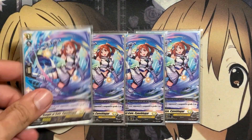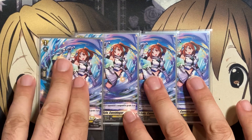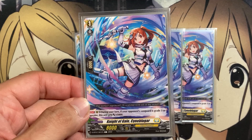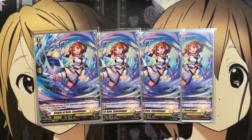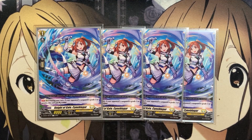Moving on to grade ones — four copies of Knight of Gale Sign Blue Guard. When this card is on rear guard during your turn, if your opponent's vanguard is grade three or greater, this unit gets plus 5,000 power. If you have to call this grade one to the back row center rear guard, it'll attack for at least 13,000 on its own, or 23,000 with a persona ride, since Gram Grace's persona ride also gives plus 10,000 to the back row.